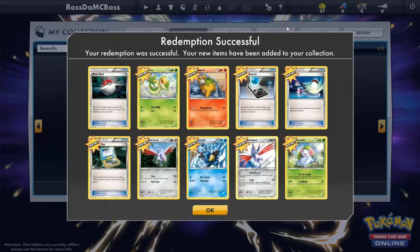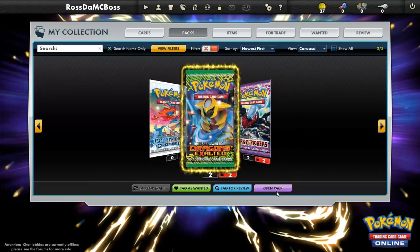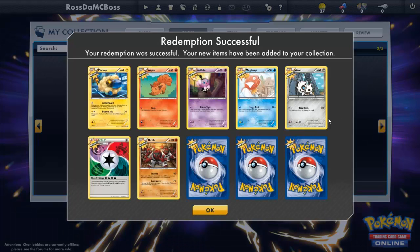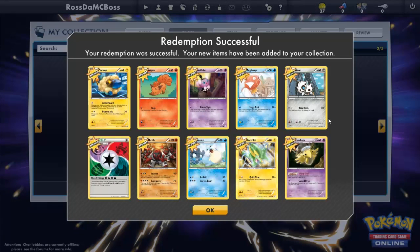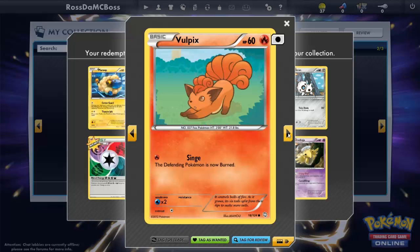I've been happy with that online. Let's go to our next one. Next we got Giratina on the front. Not too bad — at least we got a Blend Energy. Starting from the beginning, we got Marill, Vulpix...